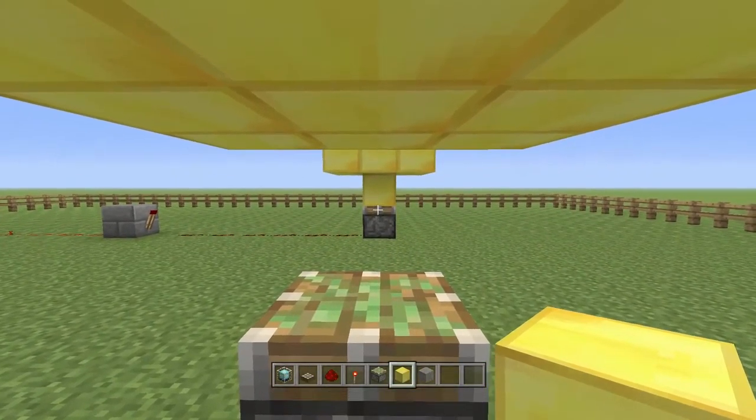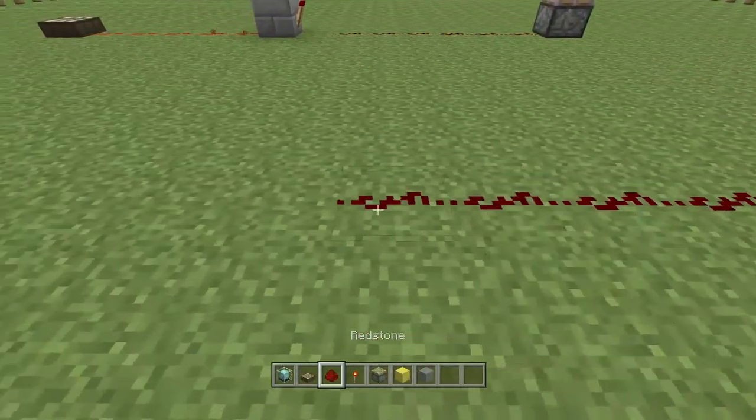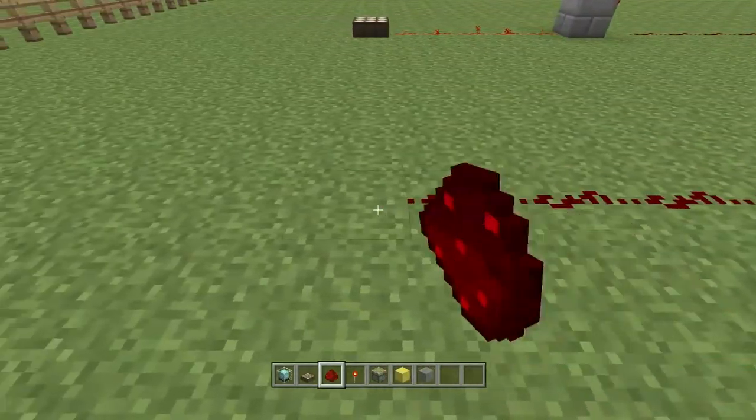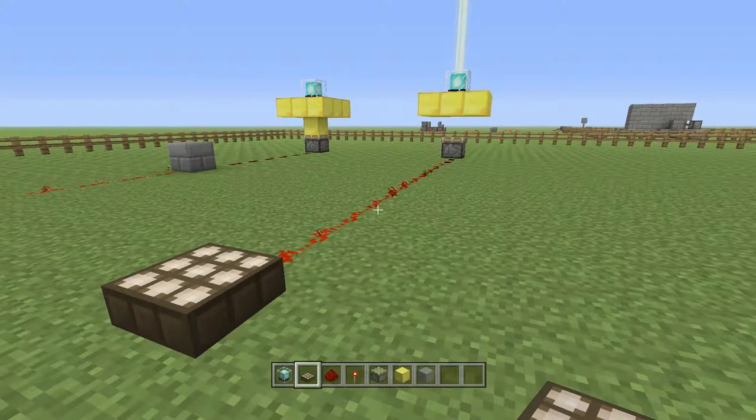I've placed my sticky piston underneath the pyramid, facing upwards, so that when it extends out, it will grip the middle most gold block, and then when it retracts, it will pull it back down, as you can see on the one behind.